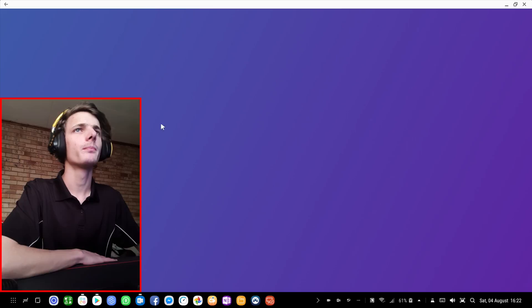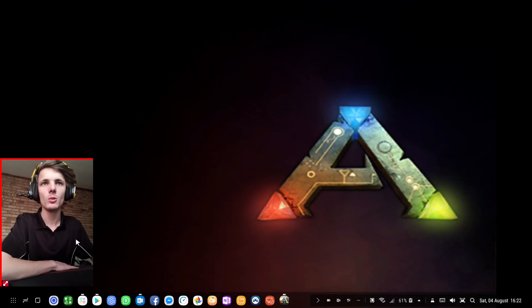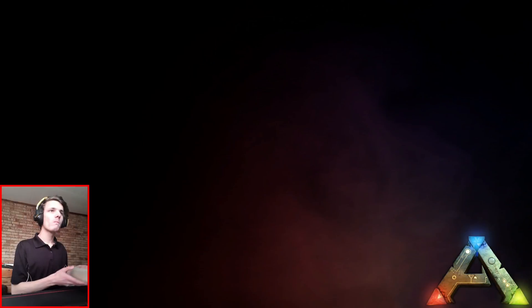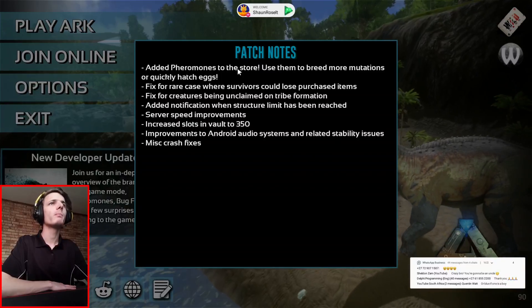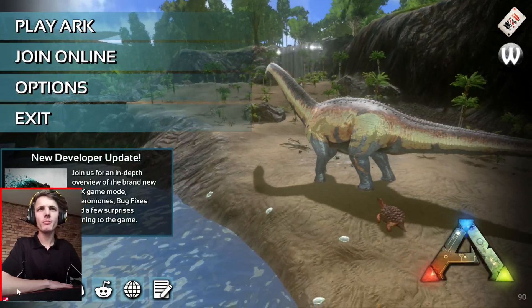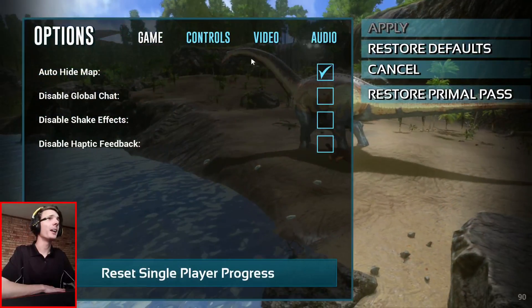I'm going to launch the game from the game launcher. Here's the game. I'm going to click on it. It's launching. Let's just make this a bit smaller. I'll give it access. The game feels a bit laggy, but it's fine.